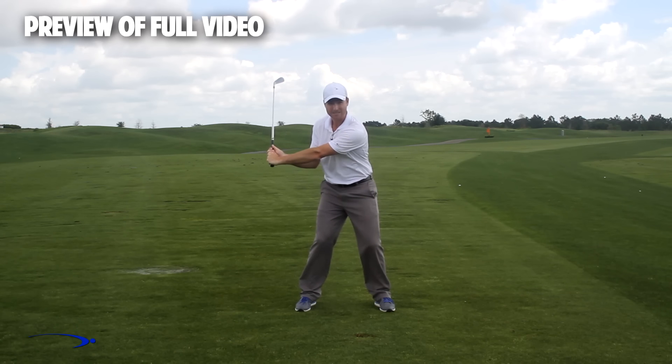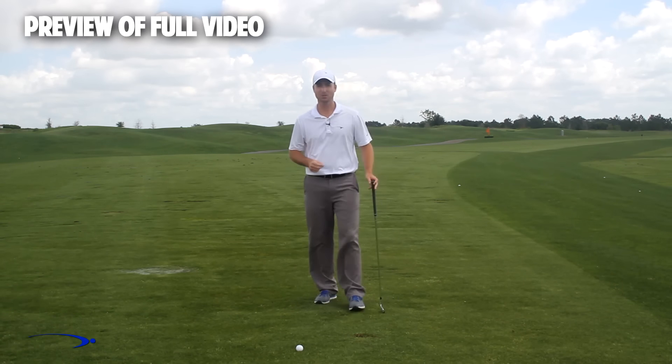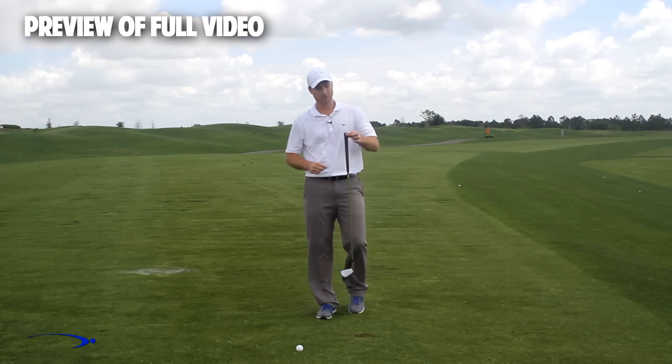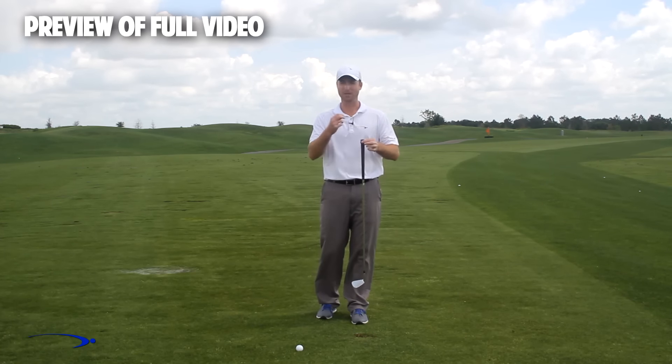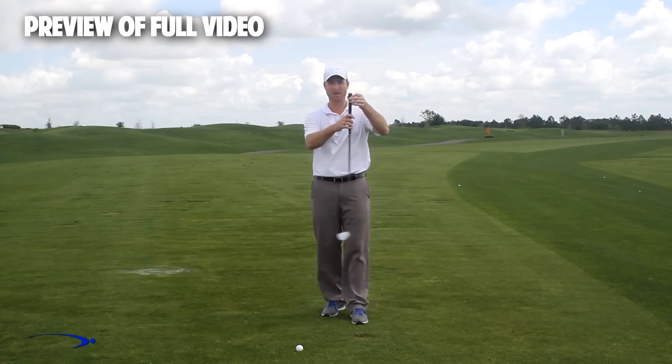All these players use a wide takeaway and don't get much wrist set early, so that later in the swing as we start down, we can increase the wrist set. We only max out the angle of lag for a split second in the downswing. The fulcrum for getting a massive amount of lag is right at the end of the golf club — that's where the hinge point should be.